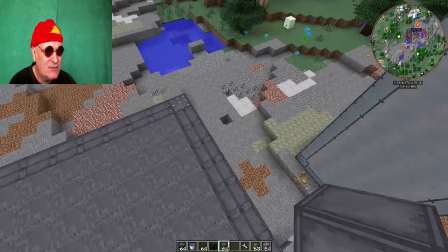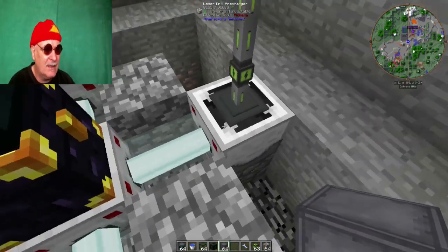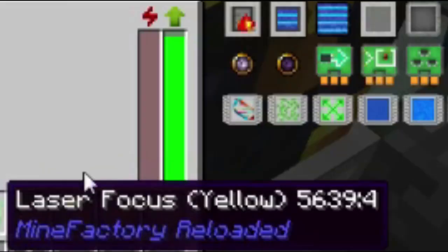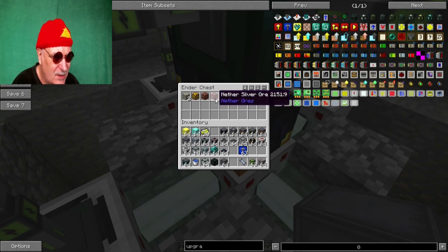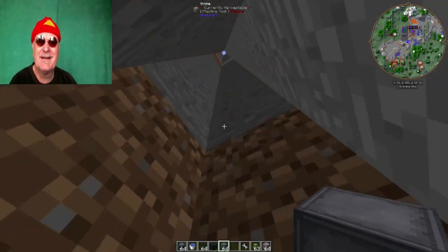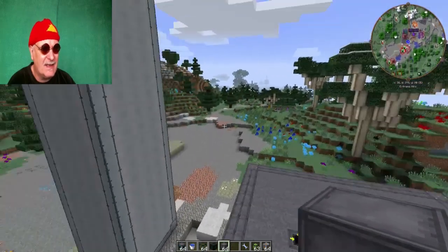Jetzt müssen wir noch mal kurz runtergucken, ob denn hier unten beim Laserdrill auch Energie ankommt – denn das war ja der Sinn der Sache. Hier kommt noch nichts an – warum nicht? Der ist so angeschaltet, Receiving Energy – das müsste jetzt hier ankommen. Der arbeitet! Das sieht nur so wenig aus. Er tut was: Redstone Ore, hat er schon zwei Gold Ore. Auf jeden Fall ist das in Bewegung, aber natürlich noch relativ langsam, weil die Turbine ja noch nicht so schnell dreht.